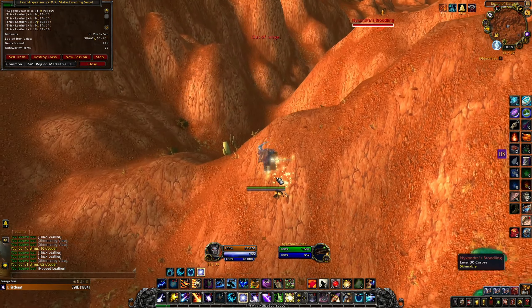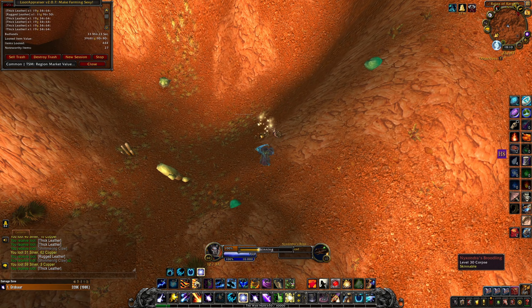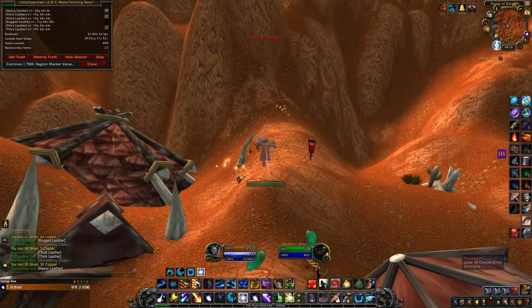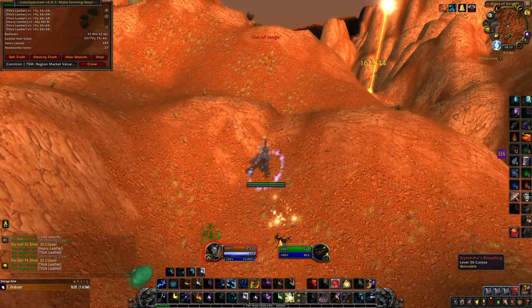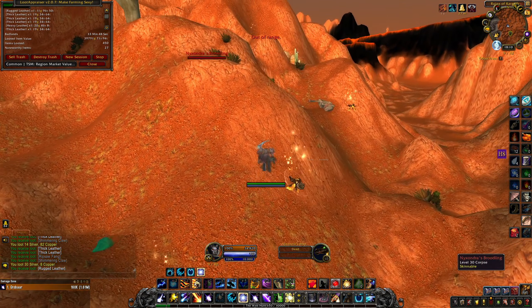With this farm you will also get some interesting transmogs, some raw gold, ladders and pets. For example you can get Black Forge items from the Black Forge set — they have a decent sell rate and good price. You will also get lots of other useless greens and greys that you can just sell to any vendor, giving you around 1,000 raw gold per hour.